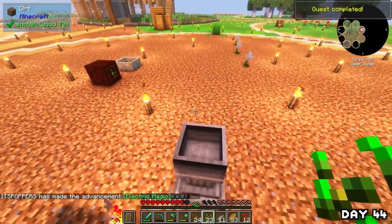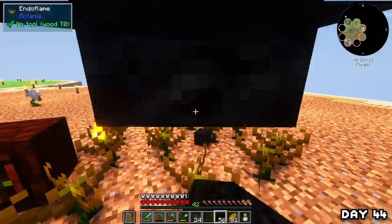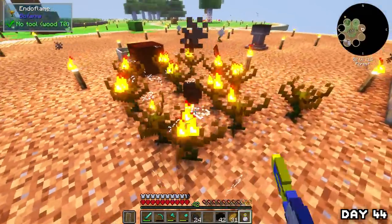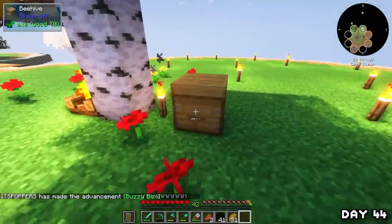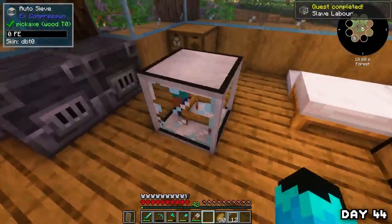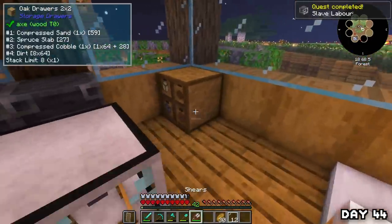I crafted a bunch of endo flame flowers, placed them down, linked them to the mana spreader, gave them coal, and boom — we've got a mana power source. I also spent some time tending to the bee farm, breeding them and making a second hive. After that I made an auto sieve — look at this automation so things can get done passively in the background. Unfortunately I quickly found out it needed a power source, so I knew what I was doing in the morning.